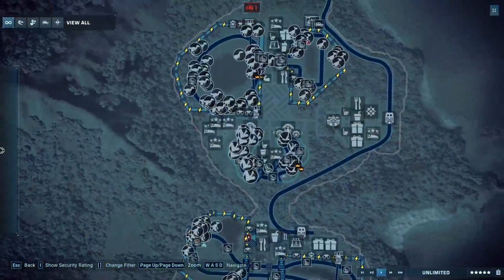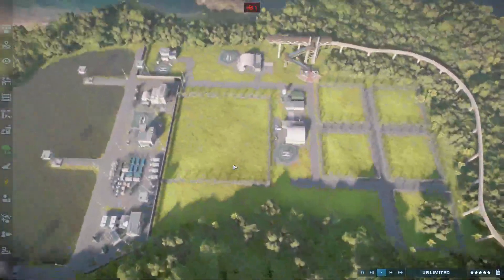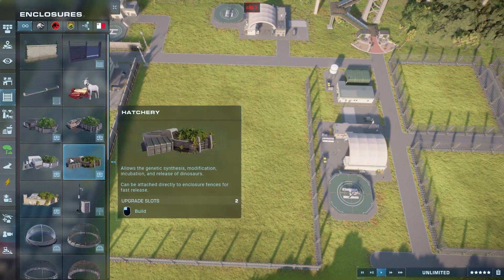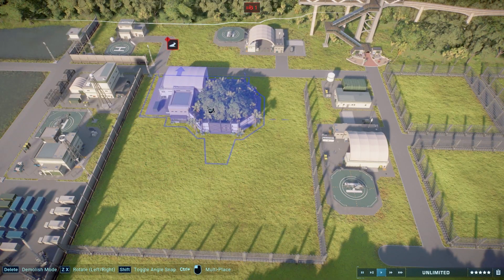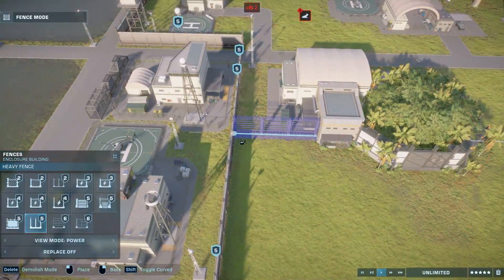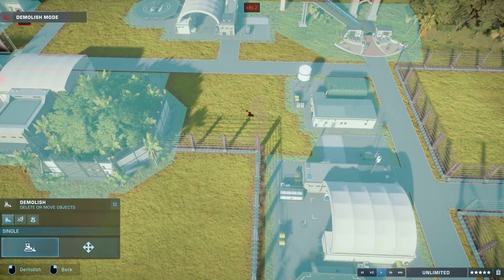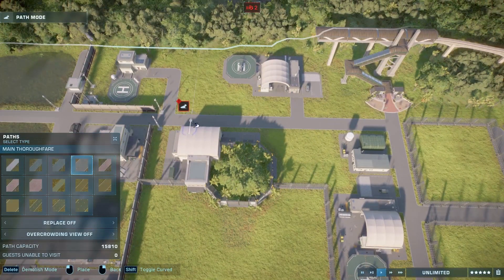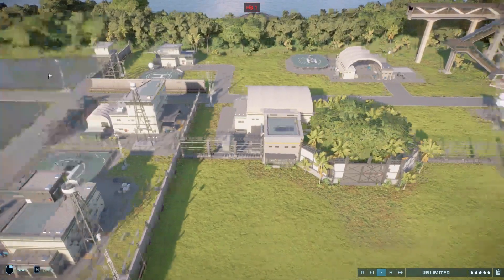Do I have a hatchery? I don't have a hatchery. We can actually use the idea of not having a hatchery to our advantage. That looks pretty utilitarian — that looks good. We can incubate our dinosaurs that we're going to put in here.